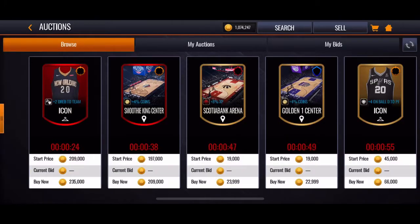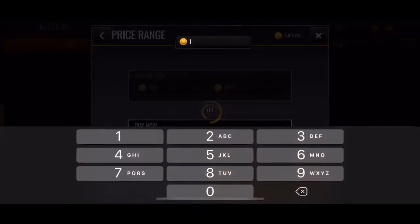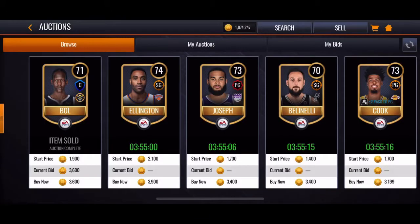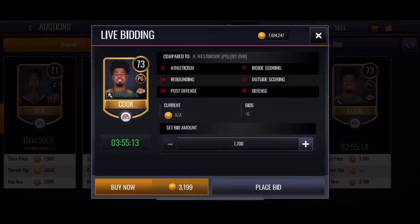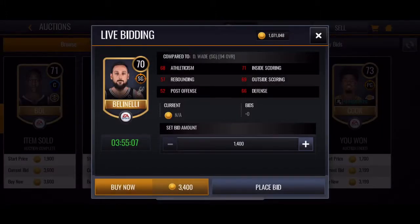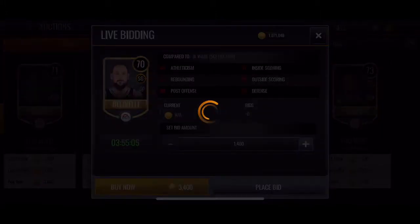Let's mess around with the Auction House a little bit. We're gonna try to get a few players because players are going for a ton, so we should start with 4,000. Maybe we'll find something — I've checked and I've been going for quite a bit, so if I can get them for less than 4,000 that's a steal for me.